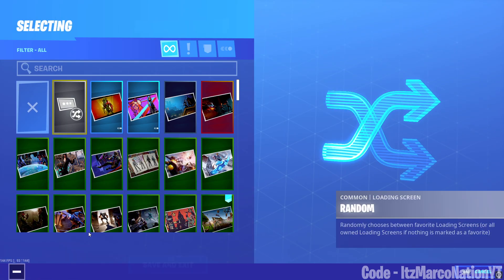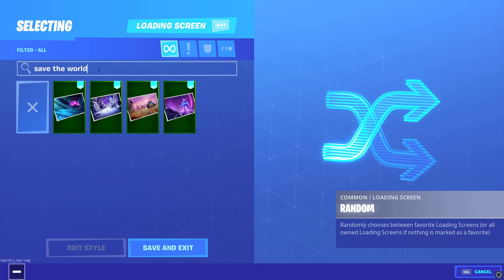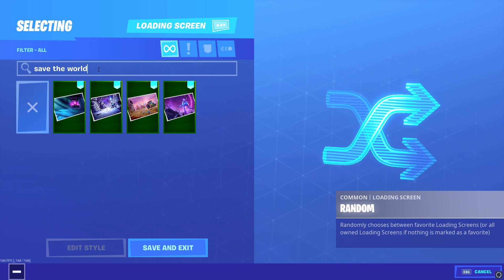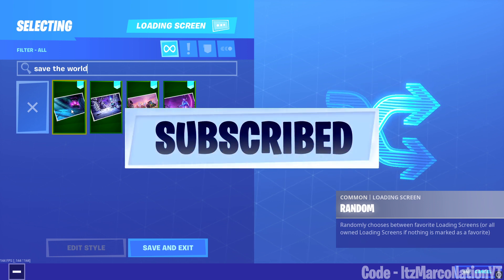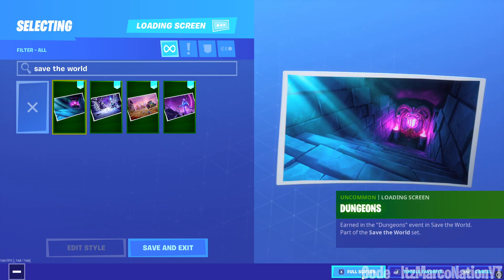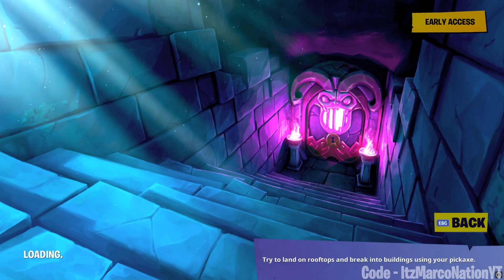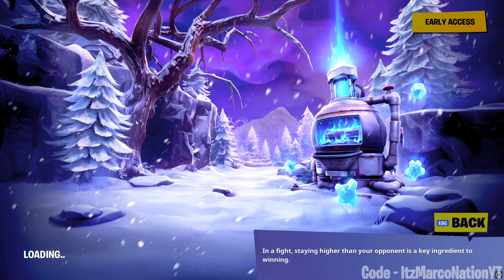Next let's go over loading screens. These are all unlocked by completing different Save the World missions. First up is the Dungeons loading screen, which you get by doing some missions in the Dungeons mode — I'm pretty sure it's the Crypts dungeons. Next up is Frost Knight; for this one you have to survive for 45 minutes in a single mission of Frost Knight, which is fairly easy if you have the right heroes. In my opinion, this loading screen is one of my favorites.